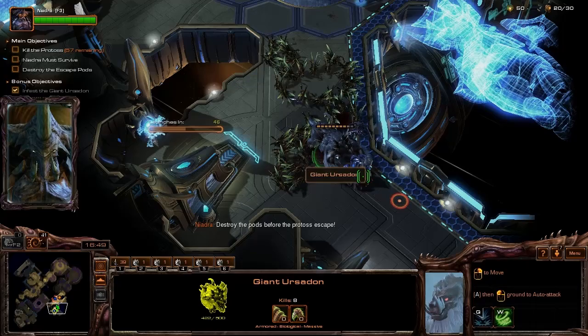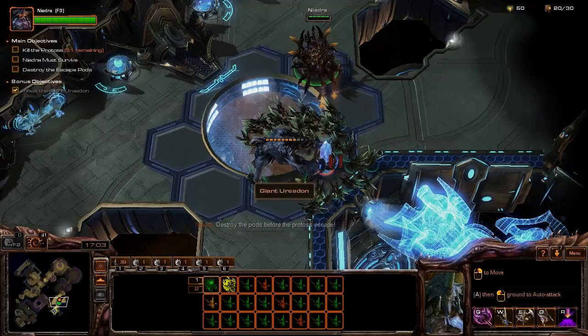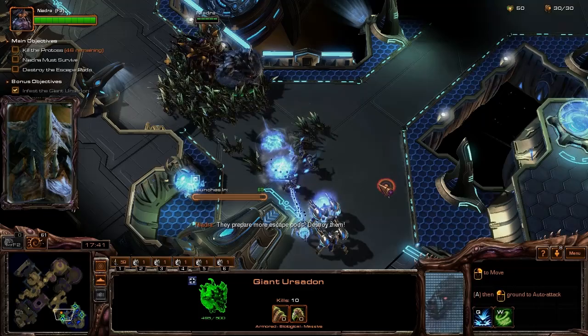The easy picks for you are going to be sentries and stalkers. Immortals are not an easy pick — they can actually kill you quite fast, so be very very careful with immortals. Generally speaking, when you're confident about your chances of victory, make sure to put your zerglings on hold by pressing the H button so that they don't interfere with your killing.